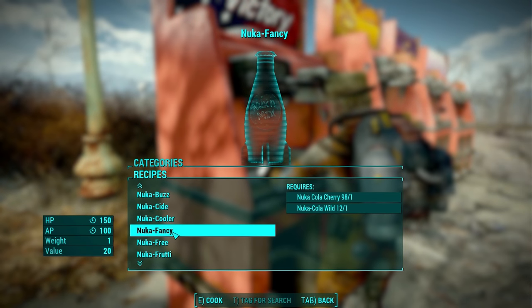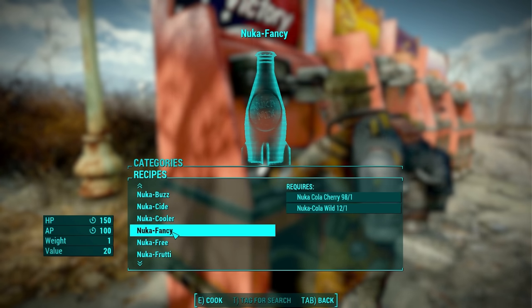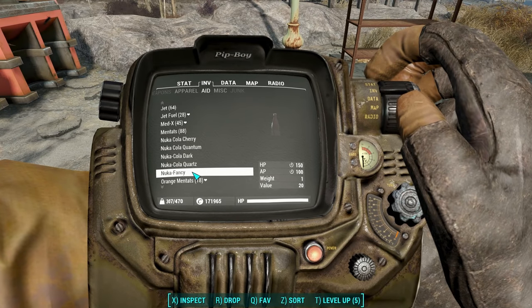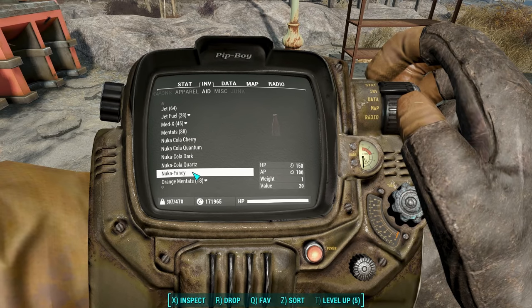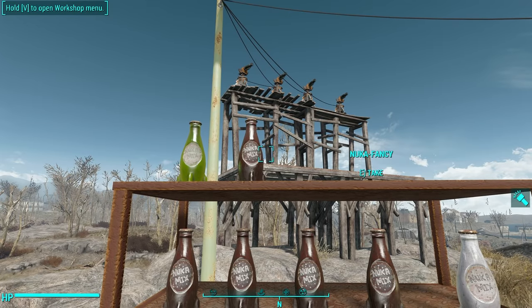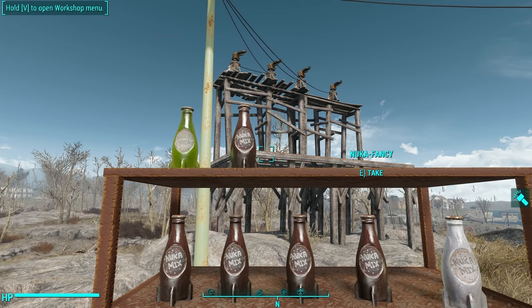Next we have Nuka Fancy, which costs one Cherry and one Wild. Nothing terribly special here — 150 HP over time and 100 AP over time. A nice sort of balance between the two, and it has a rather boring texture just like the others.